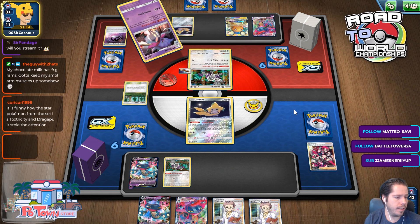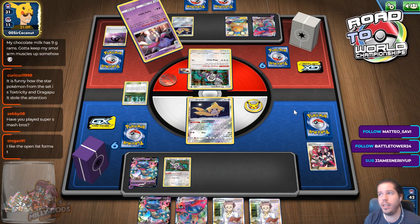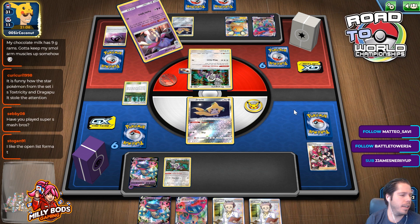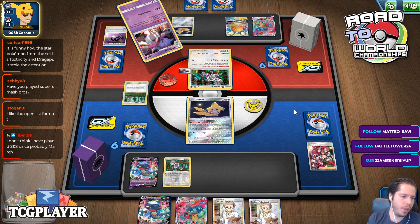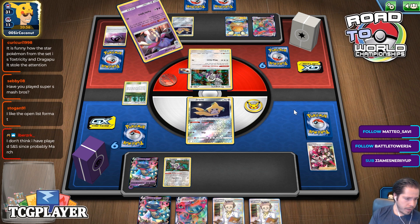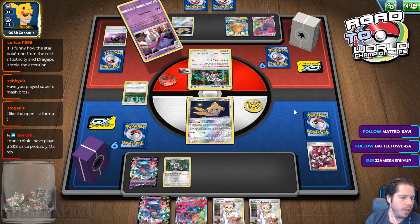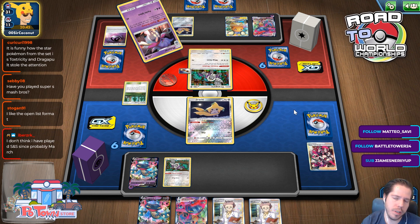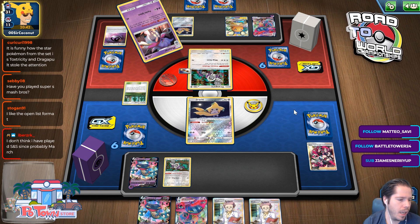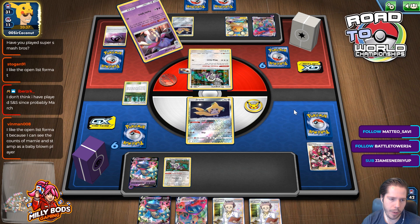You can make optimal lines of play by having full information — you don't have to guess. If you play around something that you don't have, or don't play around something that they do have, it takes away surprises. And I feel like that's more skill-intensive than just surprising someone. So I actually prefer open list tournaments. It's funny how Toxtricity and Dragapult stole the attention from the starter Pokémon — maybe Toxtricity because of the VMAX form.